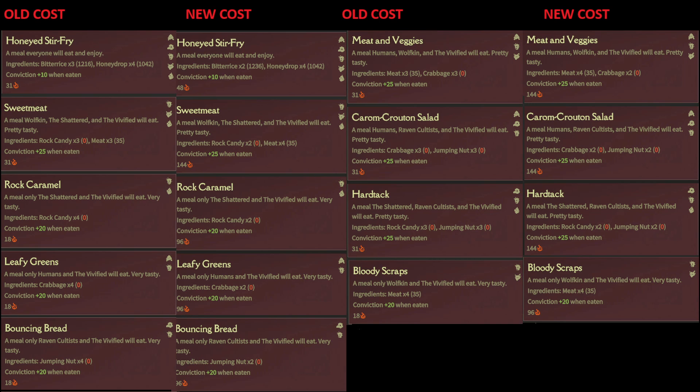Looking at the even higher quality foods — the ones that give 25 conviction — we've got meat and veggies, carom crouton salad, hardtack, and sweet meat. Each of these did have cost changes or reductions. The sweet meat actually costs the same amount of resources, it just costs less rock candy — it went from three rock candy and three meat to two rock candy and four meat. Meat and veggies went from three meat and three crabbage to four meat and two crabbage. The carom crouton salad went from three crabbage and three jumping nuts to two crabbage and two jumping nuts. The hardtack went from three rock candy and three jumping nuts to two rock candy and two jumping nuts. Bloody scraps stayed the same — it still costs four meat, gives 20 conviction, but now takes quite a bit longer to craft.